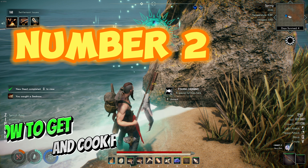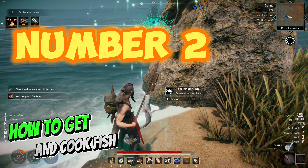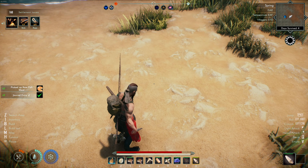Tip number two: make a fishing rod and bait, then fish for yourself. Or you can make a dock and have your villagers gather fish — you need a fishing rod and bait for the villagers also. Currently you can make bait from mushrooms, berries, and meat. Once you have a fish, cut it with a knife — you stab it to get raw fish meat, which is what you cook.